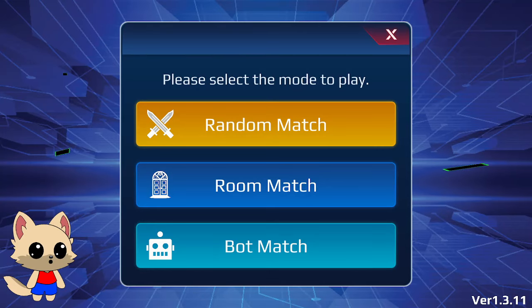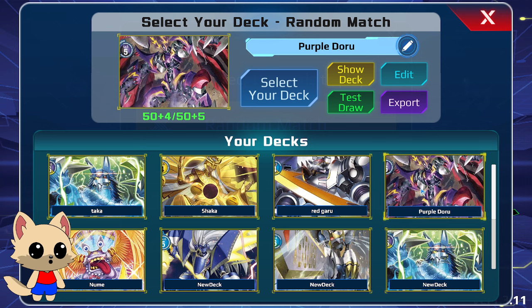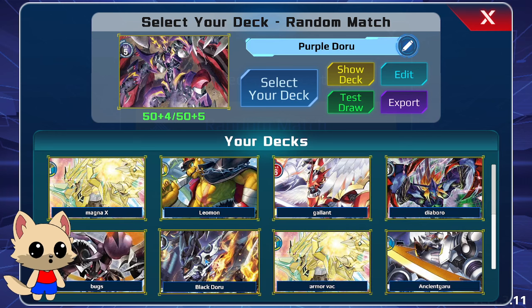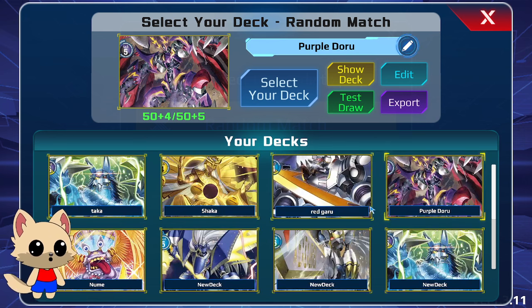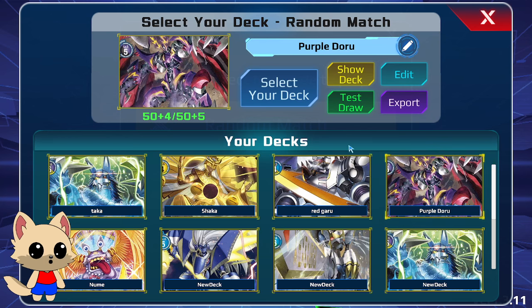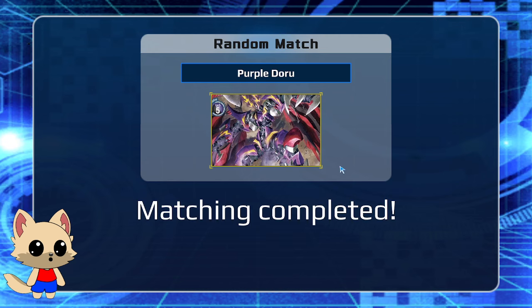Hello everyone, my name is Zenitsu and I'm back with another Digimon video. Today is going to be a match and gameplay showcase where I'm going to be picking a deck and showing it off. I'm going to be playing the purple version of Dex Dorugoramon. I do have the black version built, but after playing with both, I think purple is just significantly better because the pieces seem to move smoother. So let's dive into some gameplay.